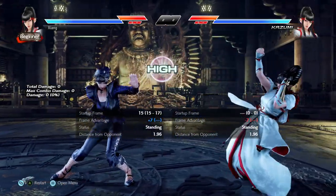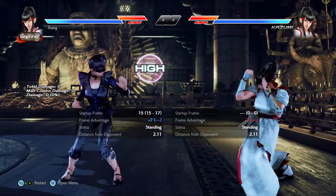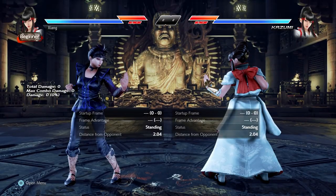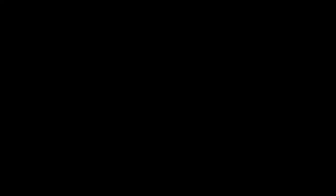Although speaking of the wall, make note that her running 1 and 2 have great pushback on block, which helps you get your opponent to the wall quicker. But many of the tools we already mentioned in essential moves you're going to employ to this purpose — down forward 3, down forward 4, down 3+4 or down 4.